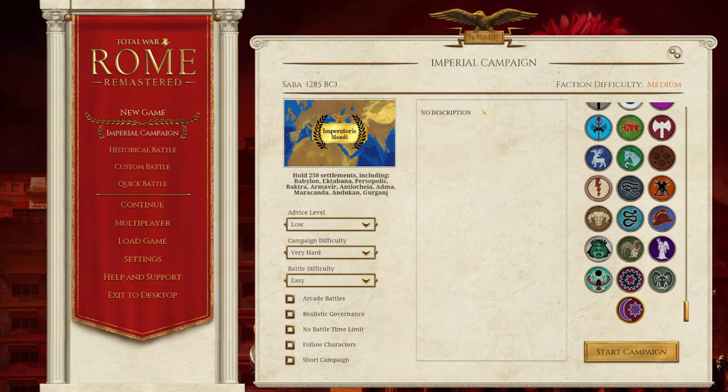Hi guys and welcome back to Red Dog Gaming, where today we have an update to the Imperatoris Mundi mod — the largest Rome Total War mod ever — that added 630 regions to the game, made by Da Wang. This is a new mod that goes on top of Imperatoris Mundi, made by Vamp Stick Drill, which expands the mod to have more factions to fill out all those rebel settlements. Vamp Stick Drill intends to put around 95 new factions into the game.